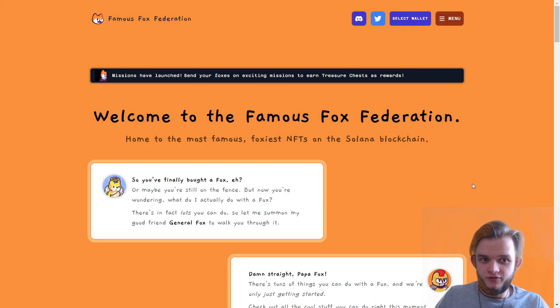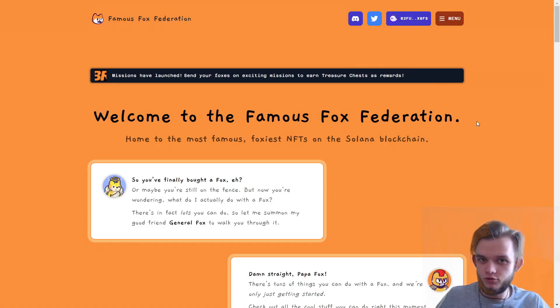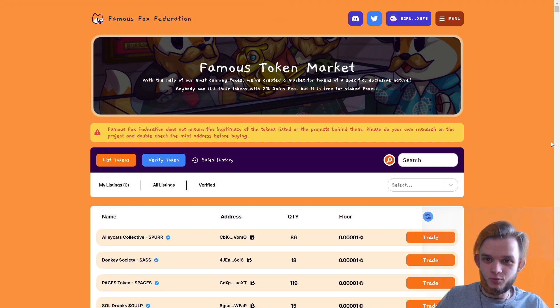So let's say we just entered the Famous Fox Federation — we are on their main page, not the token page. The first thing we do is select and connect our wallet. If you're doing this for the first time, a window will appear and you click connect and approve. Then you go to the menu and click on the Famous Fox stock market. You can bookmark that page in your browser for easier access.